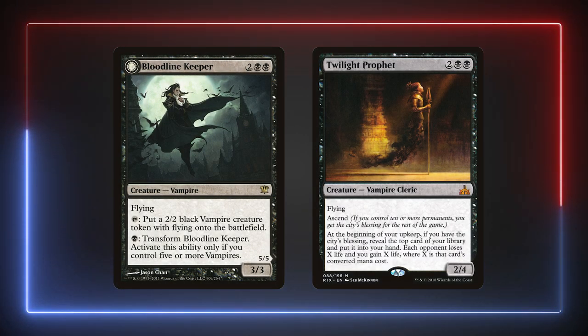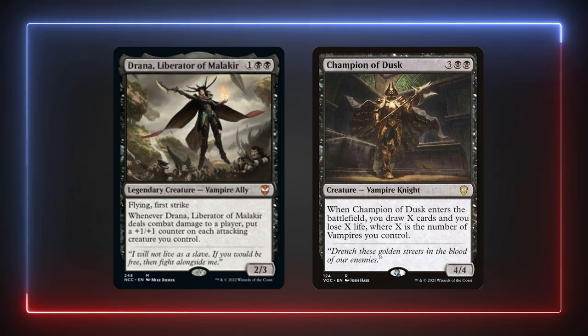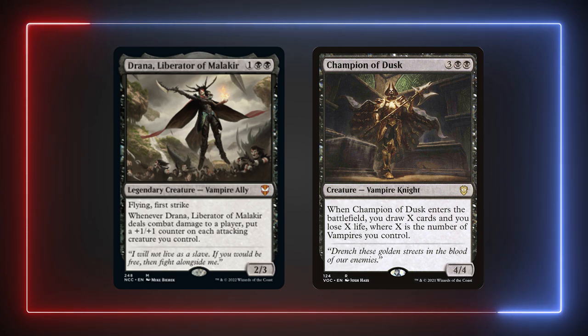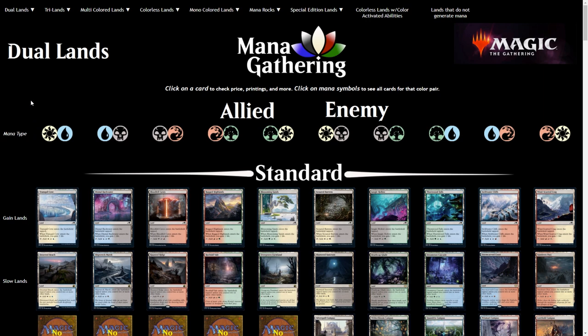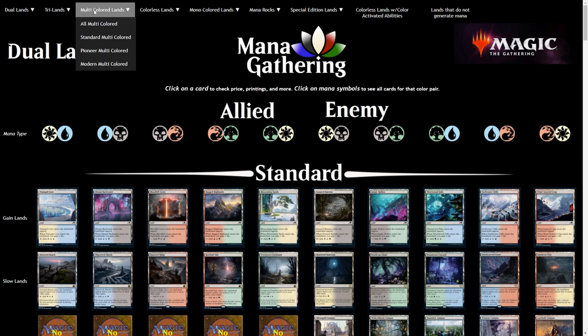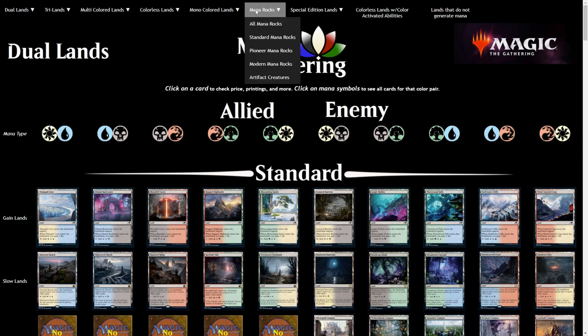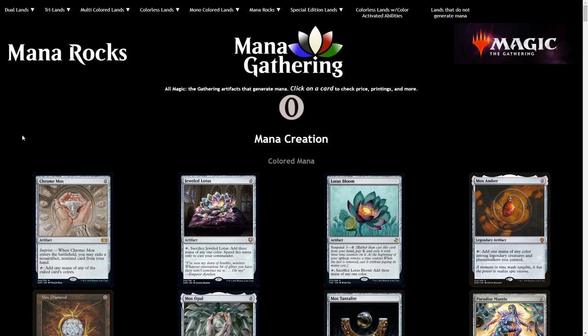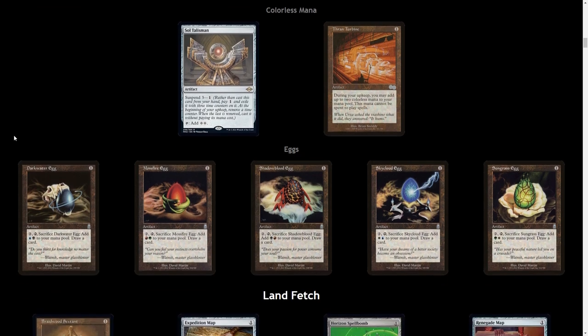Drana, Liberator of Malakir can buff our creatures replacing the Keeper's Flipped Anthem, and Champion of Dusk can draw us some cards replacing the Prophet, though the damage to our opponents will be missed. As for finding budget lands or additional budget mana rocks, I recommend checking out managathering.com. This website has a comprehensive list of all the different dual lands, tri lands, and utility lands released so far for Magic the Gathering, as well as all the different mana rocks. A link to it is in the description below.